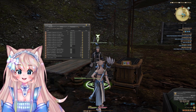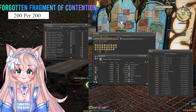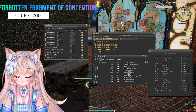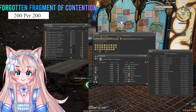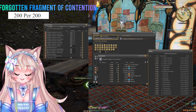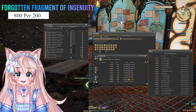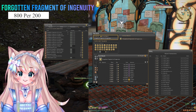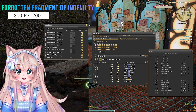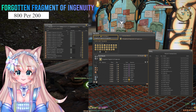The next Fragment is the Forgotten Fragment of Contention. It is going for around 5k right now. If it looks like this on your server, I would buy out the 4.5k and even the 5k and just put it up for 5.2k. 72 Fragments were sold last week, and you can buy 200 Fragments per 200 Clusters. The next Fragment is the Forgotten Fragment of Ingenuity — one of the best ones. 95 were sold last week, and with 200 Clusters you can buy 800 Fragments, so you would have made around 3.3 million gil.